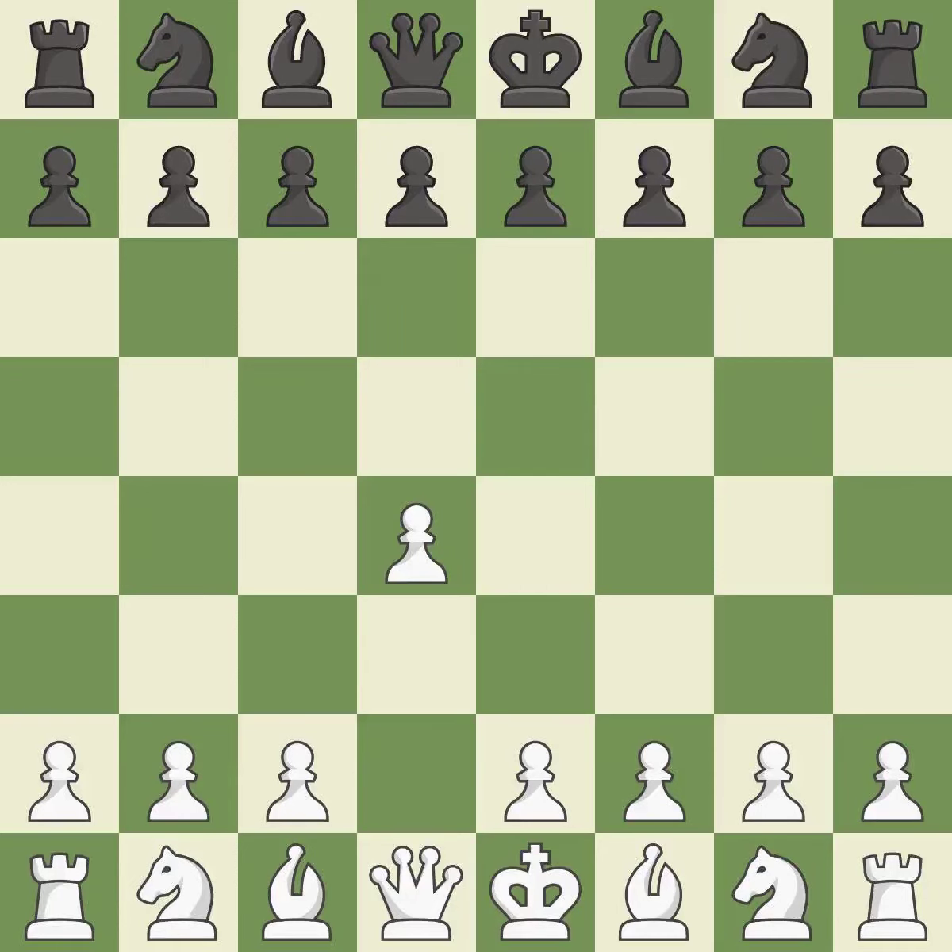Opening with the queen's pawn, the Modern Defense plays g6 to fianchetto the dark-squared bishop on g7, where it will attack the center from the long diagonal. The light-squared bishop and queen are given room to grow as move 4 fully controls the center.